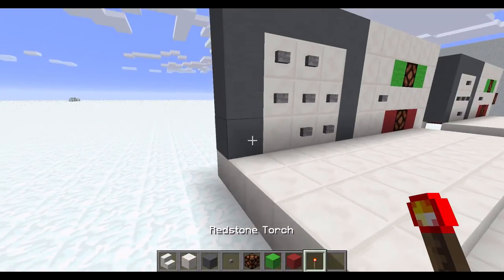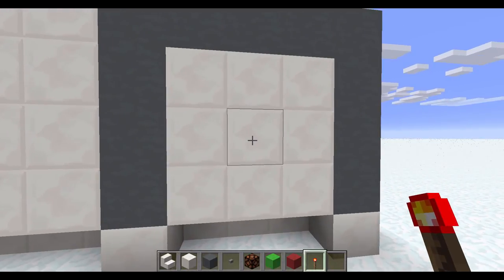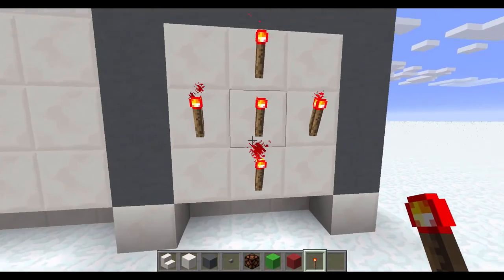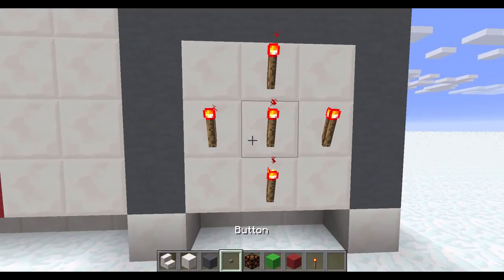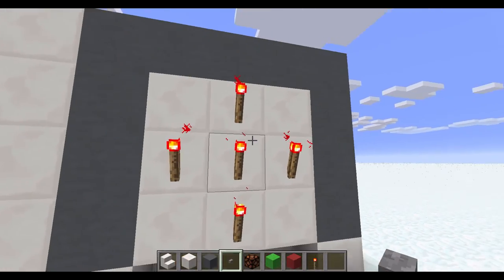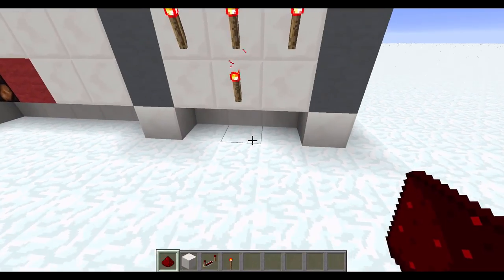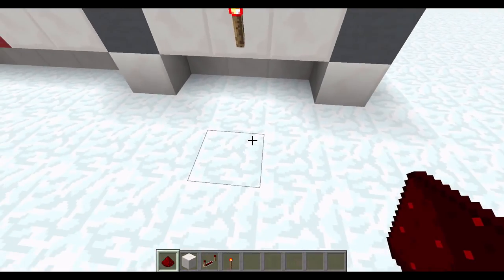Now in the back, place your redstone torches in the normal cross pattern. If you only want two or three numbers in your combination, you can just put fewer torches. I have five here so I can have three correct buttons and two that reset the circuit. The dummy buttons mean your friends could click them non-stop without knowing what the combination is because of the set key.